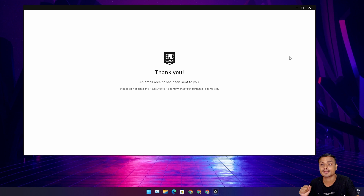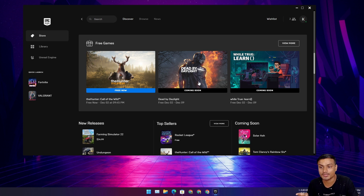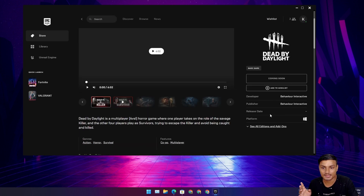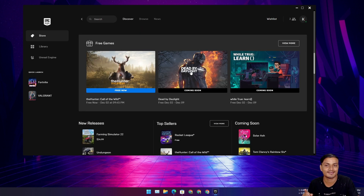It's going to send us a confirmation email and then we can install the game and start playing. You can also see what paid game is going to be free next week. On December 2nd, we're going to get Dead by Daylight for free — that's also a paid game. You can do a Google search to find out its normal price.